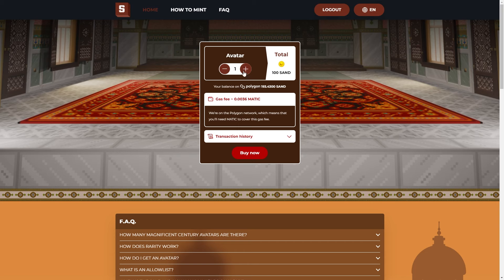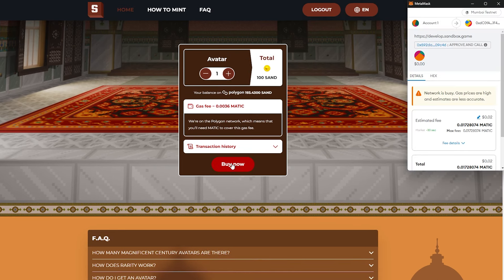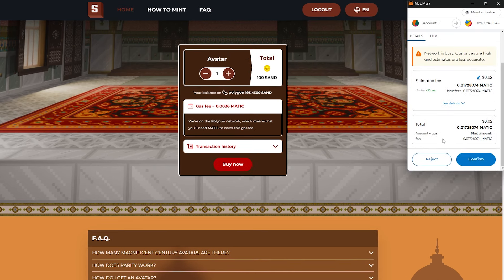Select the number of avatars you wish to mint. Once you are happy, click 'Buy Now.' This will prompt MetaMask to pop up, and once you are happy with the transaction, click confirm.